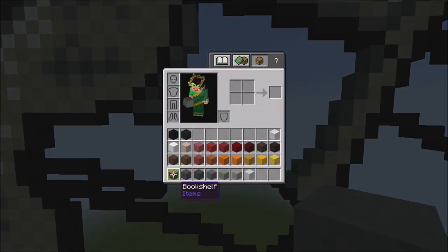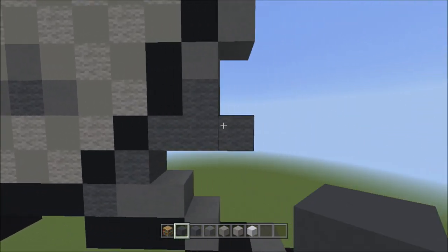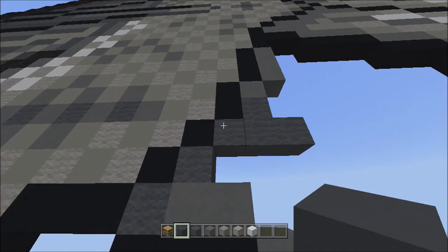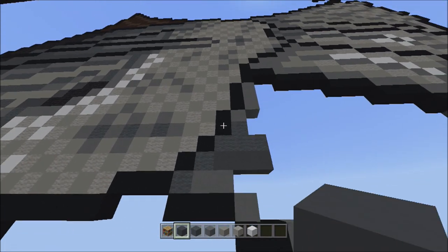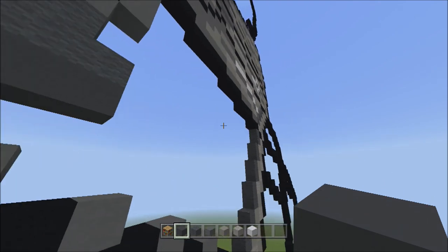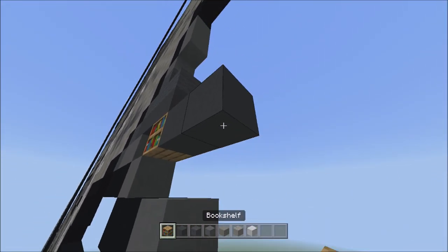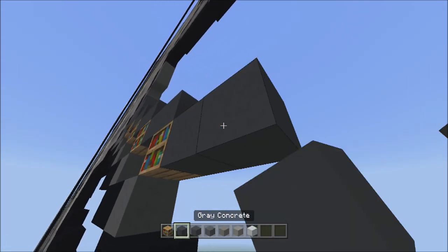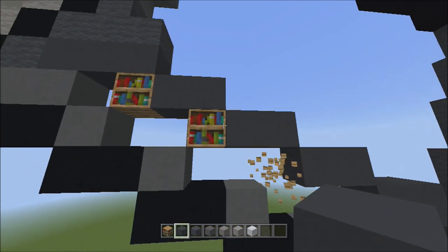Now we're going to switch over to the gray concrete. Let's head back up to these three gray walls — underneath them we're going to be adding three gray concretes going across underneath — that's one, two, three. Once you've done that, place four sets of twos going across on the lower level to the right — one, two — one, two — one, two — one, two — that's four sets of twos. Get rid of these placements.